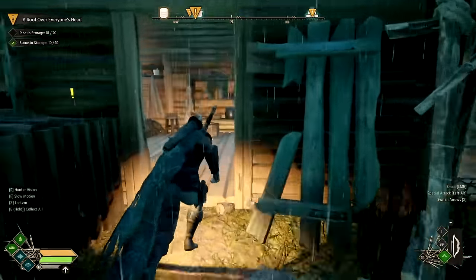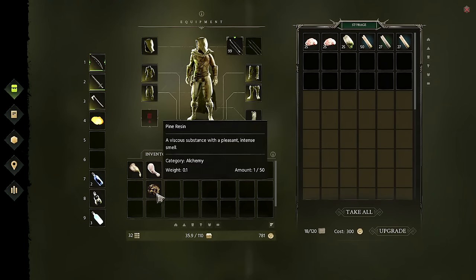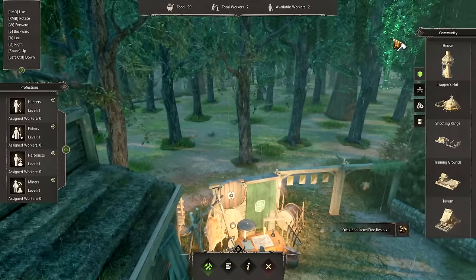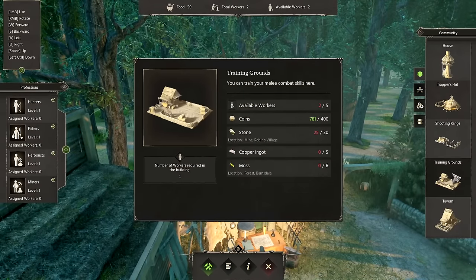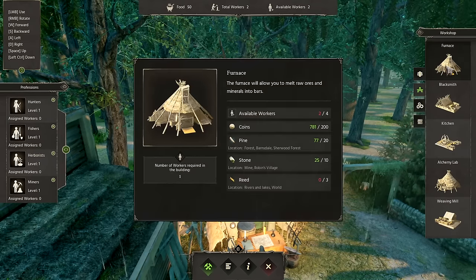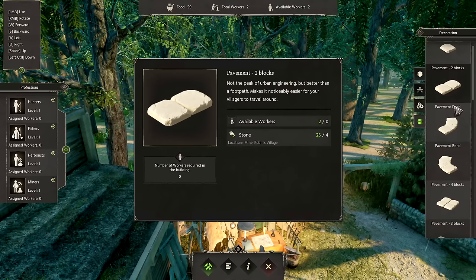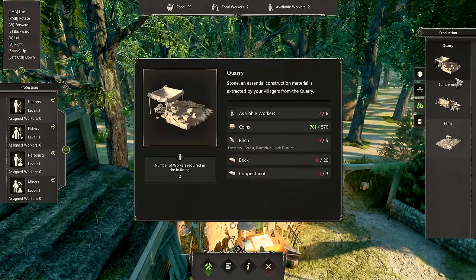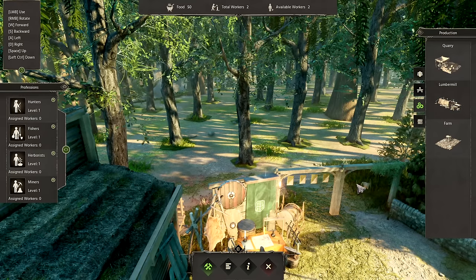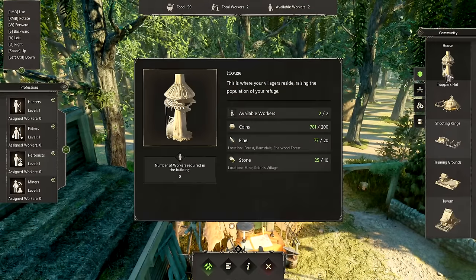Back at the village, dropping off pine and pine resin into storage. Now accessing village management to build structures. The available buildings include: house, trapper hut, shooting range, training grounds, tavern, furnace, blacksmith, kitchen, alchemy, weaving, quarry, lumber mill, and farm. We also have pavement blocks to make roads! The tutorial wants us to construct a house first.